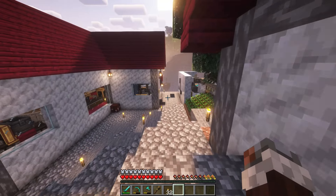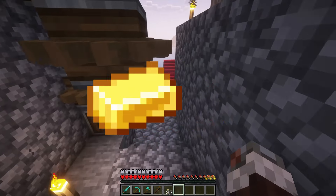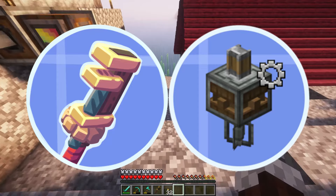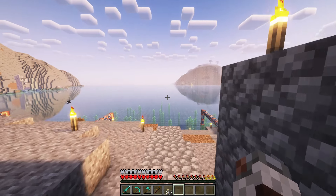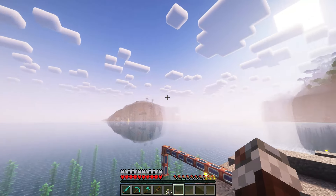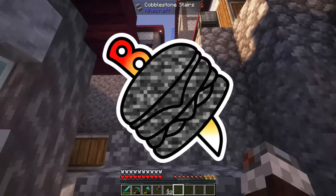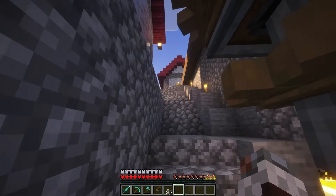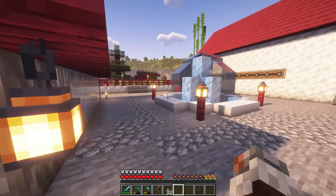Within Minecraft, there are several materials considered endgame by many: diamonds, gold, netherite, wither skulls — you name it. With the Create mod and the Ultimate Factory add-on, we can automate all of those. In the last episode I automated gold, among other things. In this episode I automate a ton more, including better tree automation, diamonds, and even netherite. I'm Bedrock Burger, your local Bitterblossom enthusiast. Subscribe — you know you want to. Now let's begin automating the endgame in the Create mod.